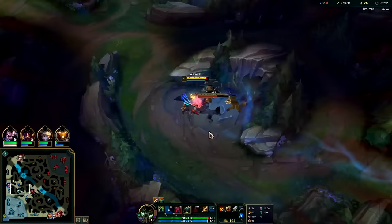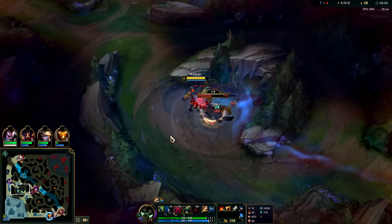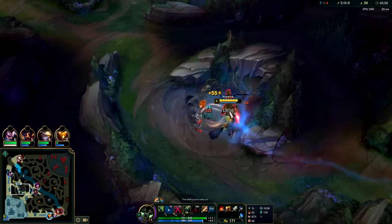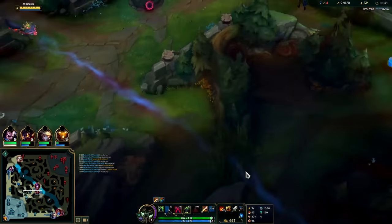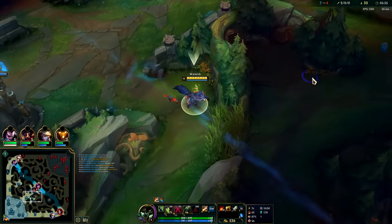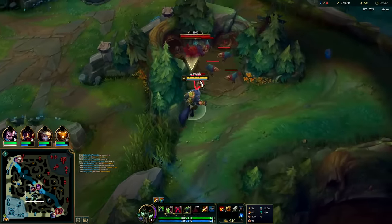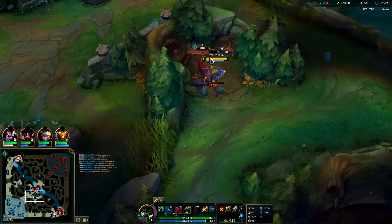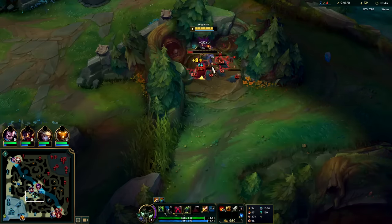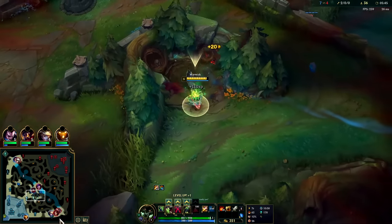Auto into Q — got a blood scent on the Draven, we can follow that down. It'd be good to wipe away his stacks so teammates can keep him below half health. Looks like Bard reset so I'm not even hurrying out. With Tiamat you can clear your camps so much faster — these AoE camps, we don't even have to auto the small raptors.